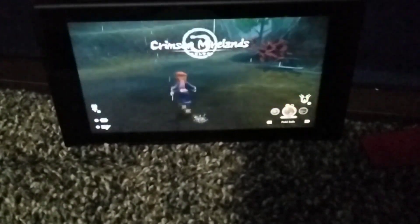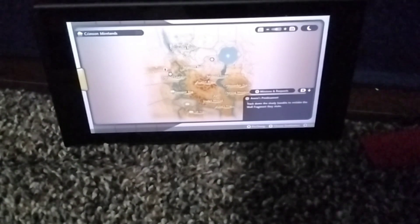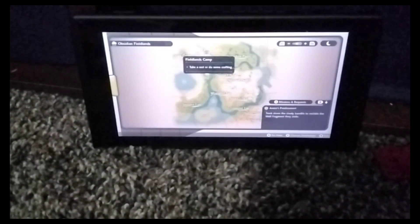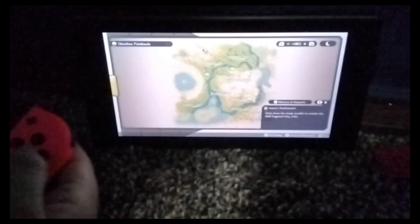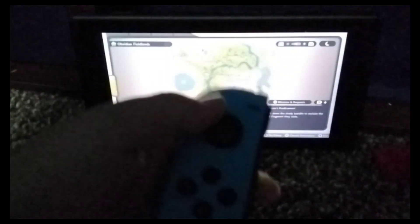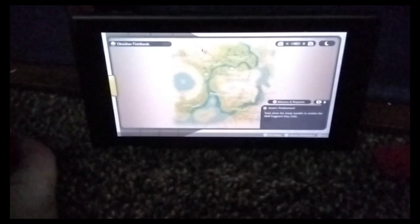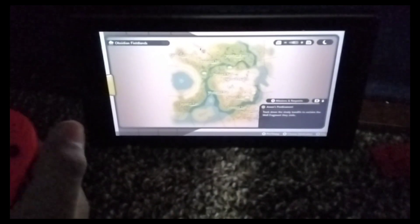To find Eevee you have to be in the Obsidian Fieldlands. Go to Horseshoe Plains — open your Arc Phone by pressing the minus button, then go to Horseshoe Plains and put a marker there.